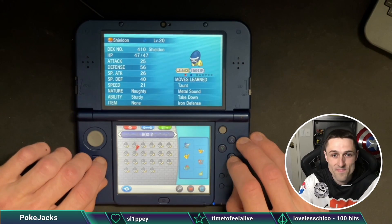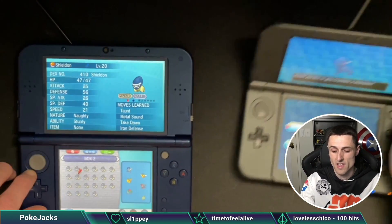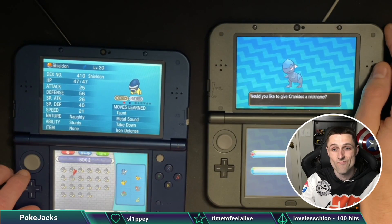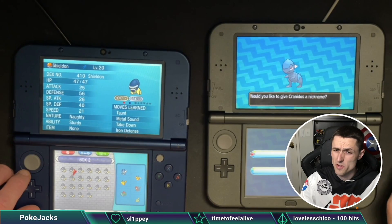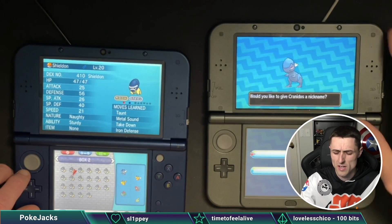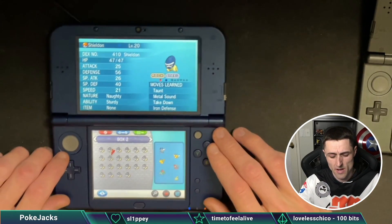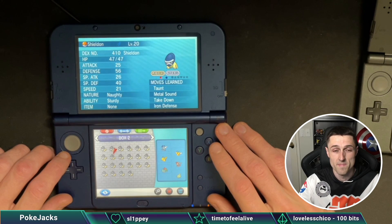Shiny Sheldon — I'm so happy to get this one done. I do have this Cranidos that we're also hunting as well. It won't show up. It's at 7,200 at the moment, so still a while to go before we even get to double odds, and they're a lot slower. But the Sheldon is done, we're going to go and save the game, and that'll be it for that one.